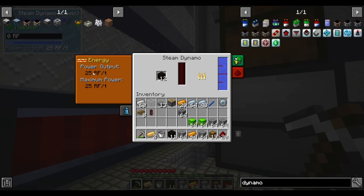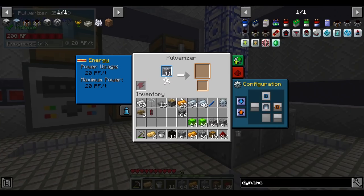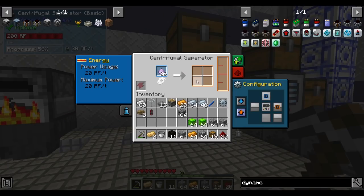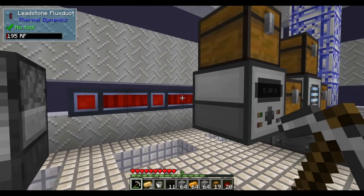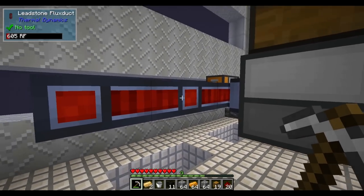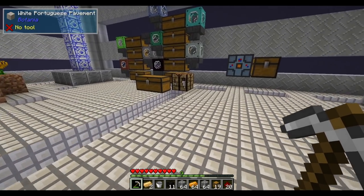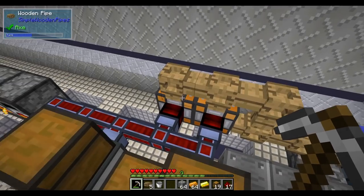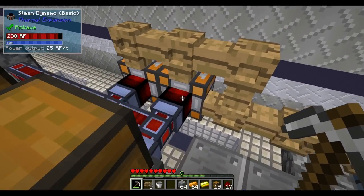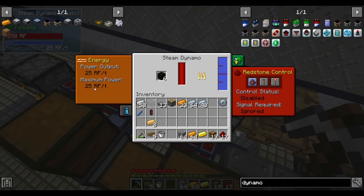The centrifugal separator is very slow. The other problem is the flux duct is going to run out of energy — our dynamo only produces 25 RF per tick. If machines don't receive enough energy, they just don't work and their progress resets — that's really bad. Between no buffer and progress resetting, to run two machines at a time we're going to need a second dynamo. Double the machines, double the dynamos.